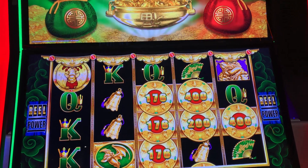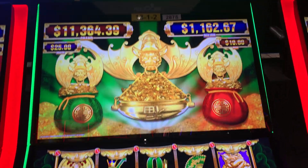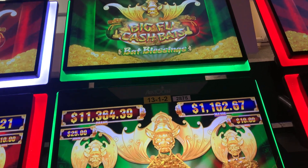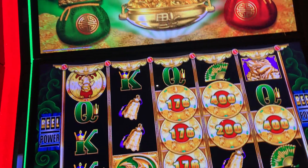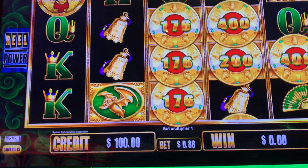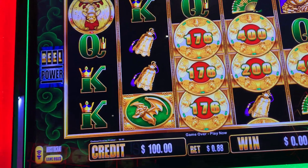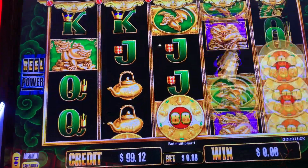Hi guys, my name is Ainshu and you're watching AK Slots. Today we are going to play Big Foo Cashbacks. We will start with a 1 cent denomination and an 88 cent bet. Let's see how it goes.